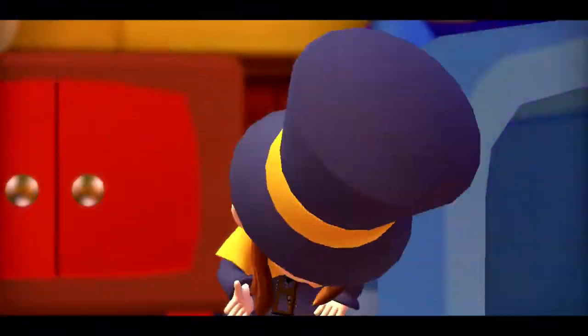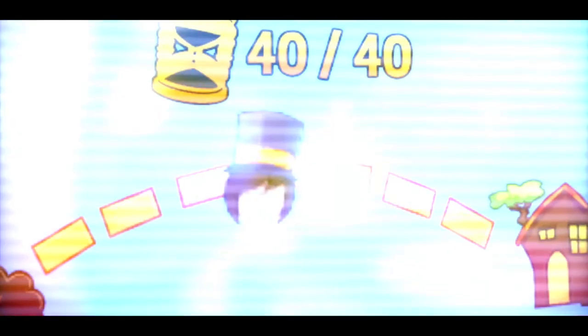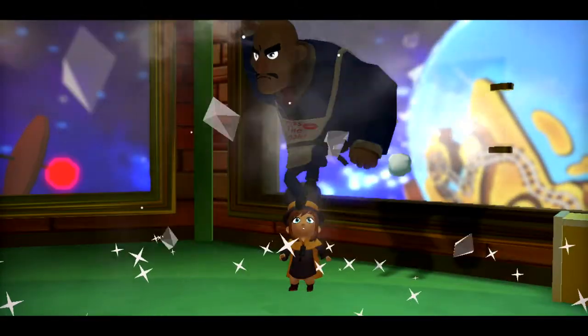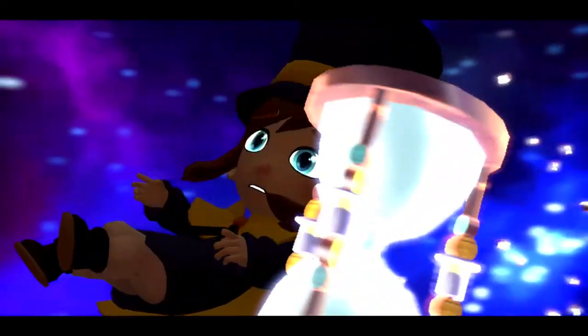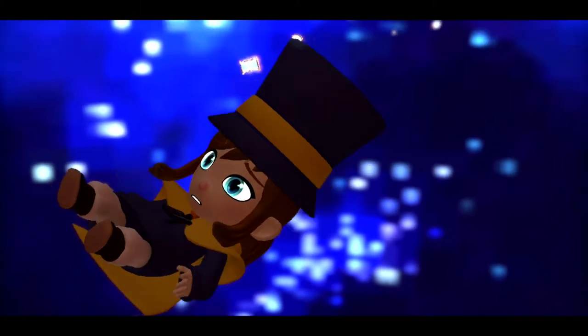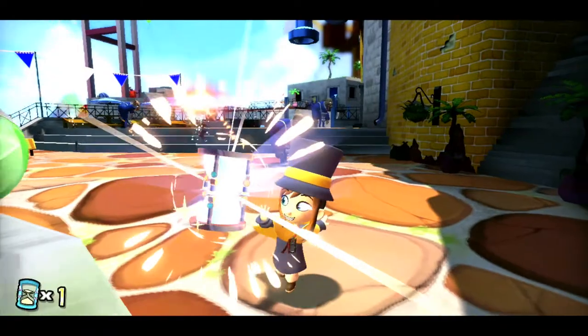In this game, you play as Hat Kid, a little girl who is trying to return home in her spaceship. However, during her journey, a mafia man breaks open her window, causing all of her magical hourglasses to go flying into space. Unfortunately, it just so happens that these hourglasses also fuel your ship. So it's your job to go out and get back all of your hourglasses so you can fly home.